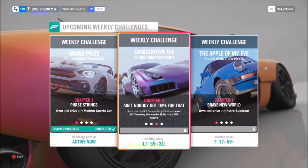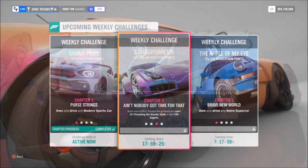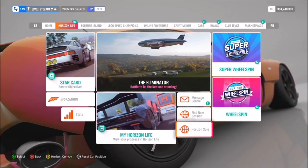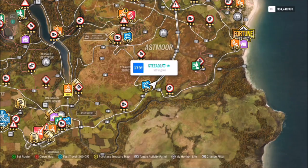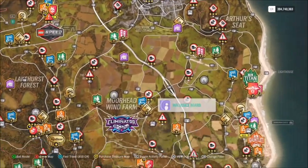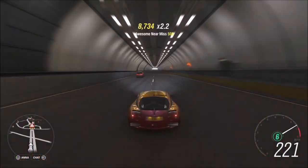The next challenge wants you to earn 15 threading the needle skills, which is really really easy. Threading the needle skill is getting two near miss skills in very quick succession in between two cars. To do this, I recommend going into Horizon Solo mode and then hitting the motorway, which is probably the best place to get this — there's going to be a massive density of AI driver tiles so there are plenty of cars to get threading the needle skills on.